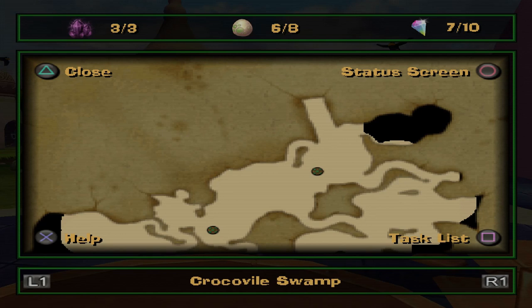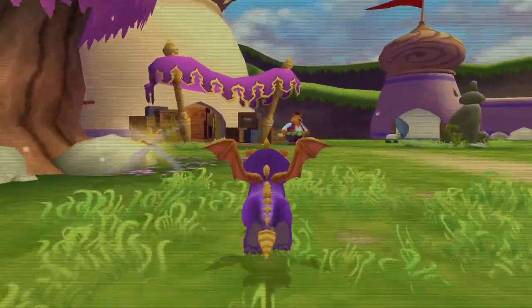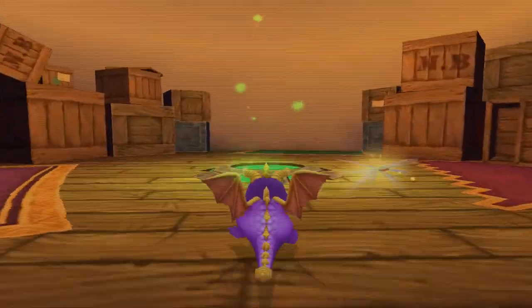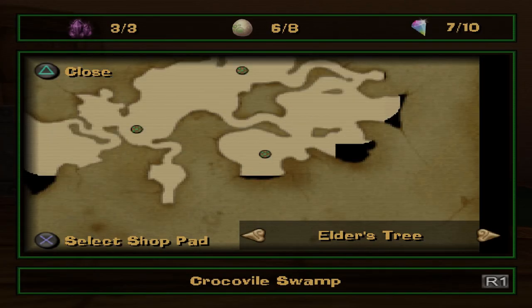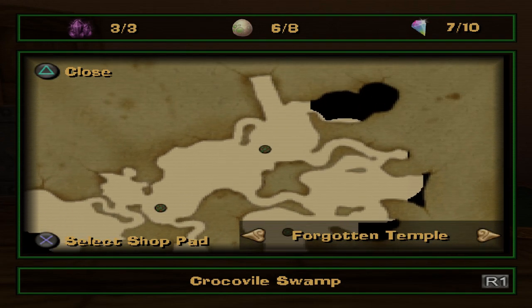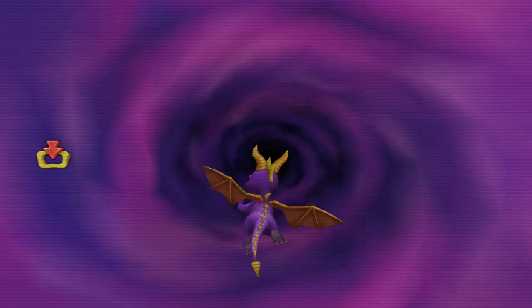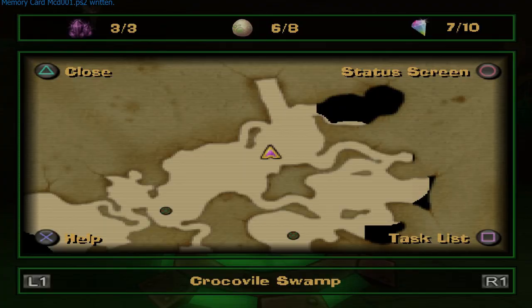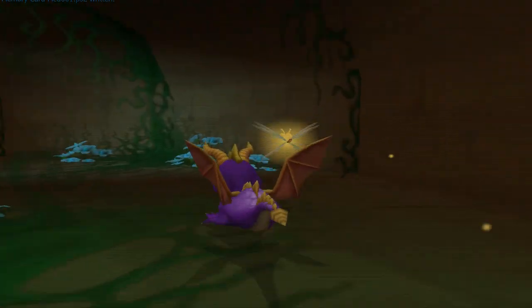Oh yeah, wasn't there a door here? I actually don't know, but we should be able to get one of those — there's no way all three of them are technically in Crockville Swamp. Let's go to Crockville Swamp. There's no way there's three there — okay, one of them is probably gonna be the supercharge, one of them is definitely gonna be the door if there was a door. I don't even remember if there was a door, because I think it's per world not per level.